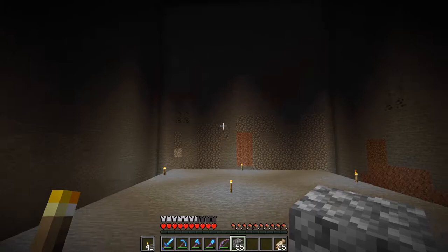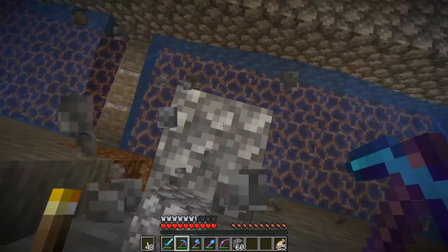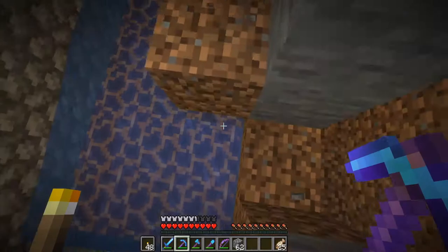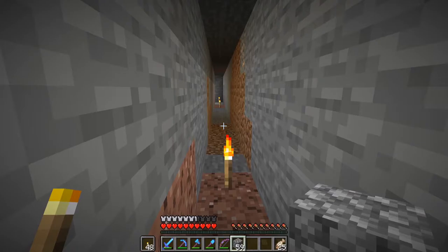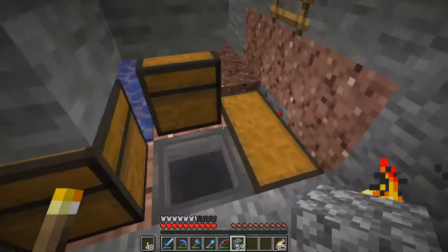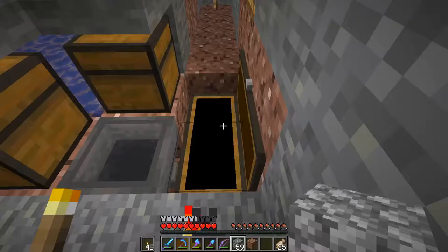This is the slime farm — it's already producing a decent amount for us. It's already started. We've got about two and a half stacks in each of the chests around the side. I've gone ahead and increased the chest storage, so we've got double chests here. I've not put the ice column in here because how often I'll need it, it's not going to be filling them too much.